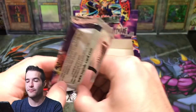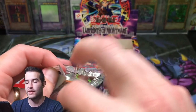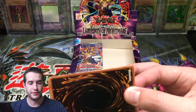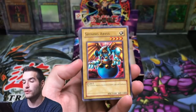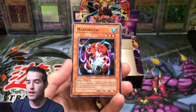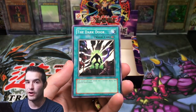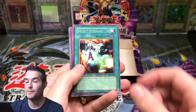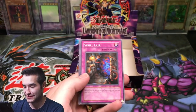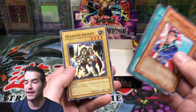Next pack. Labyrinth of Nightmare — the fifth set ever released in Yu-Gi-Oh, from 2003, the first set of 2003, came after Feral Servant which was in 2002. Shining Abyss, Mario Kutai, The Portrait of Secrets, The Dark Door, Spirit Message A — we've gotten three of the Spirit Messages now, that's pretty cool — Skull Lair, Steric Fairy, Cyclone Laser, and Headless Knight.